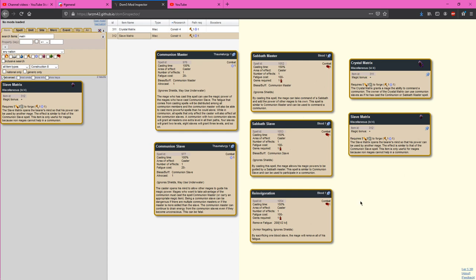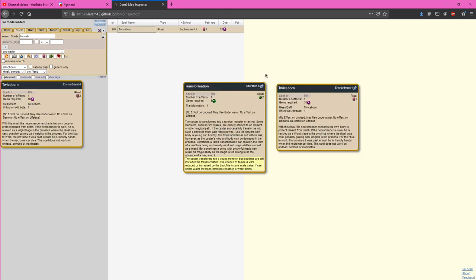Communions are a very complicated subject that really an entire video could be spent discussing. Getting your communions to be efficient can require a lot of finesse, as when your slaves build up enough fatigue they will start taking fatigue damage and can die.